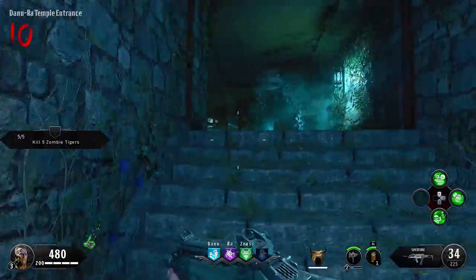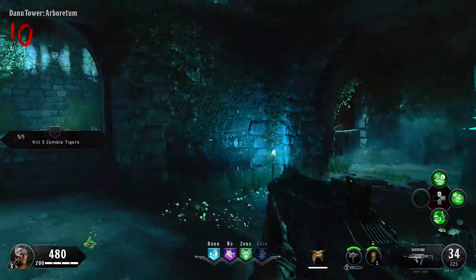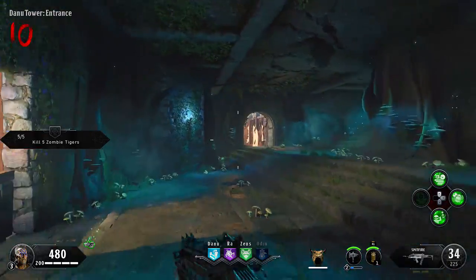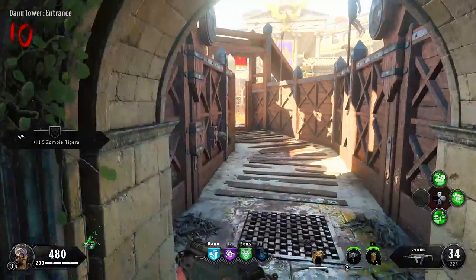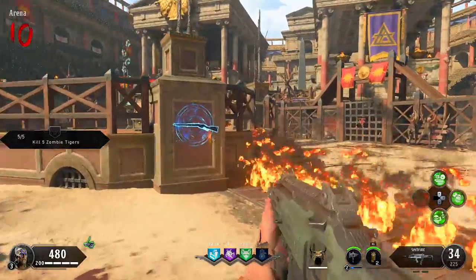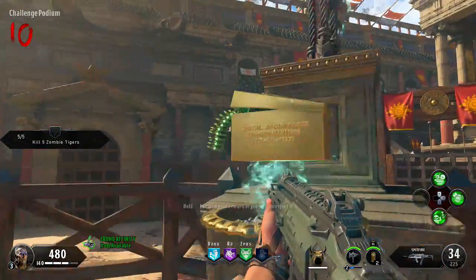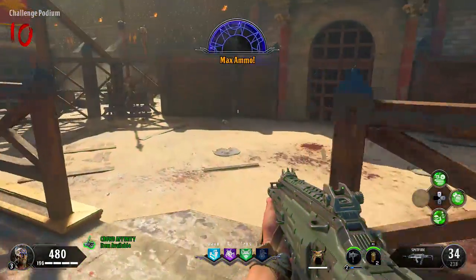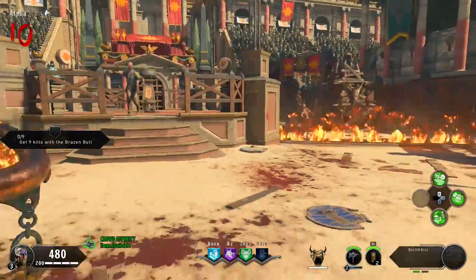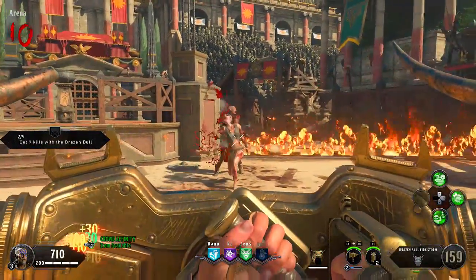Let's go back to the altar and collect our reward. Outside here is a great place to train — you don't want to do it down in the temple, that is a nightmare. We got a max ammo, and the crowd threw another reward down onto the arena — it's a max power.